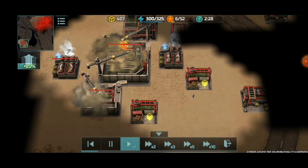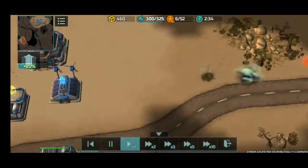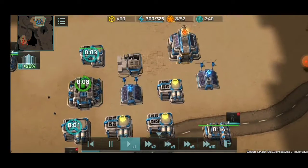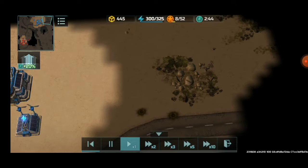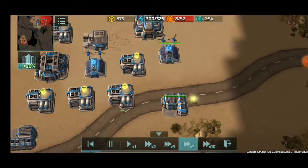He has barracks as well and some supply centers too. Meanwhile I saw there are many riflemen over there, so I started producing some assaults quickly. I thought he would be rushing with riflemen at the start, but it was a semi-rush — not an all-out rush.